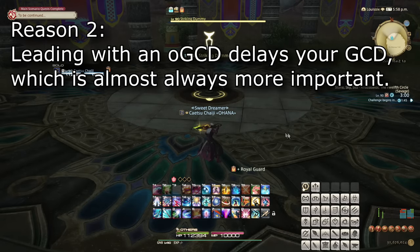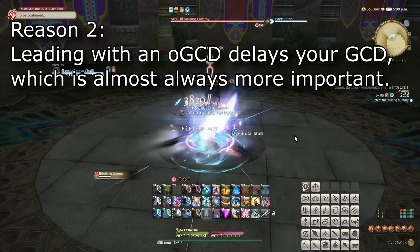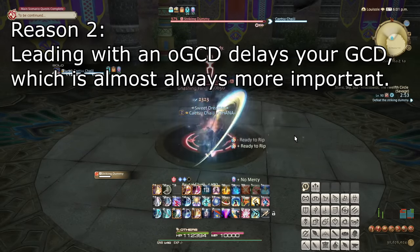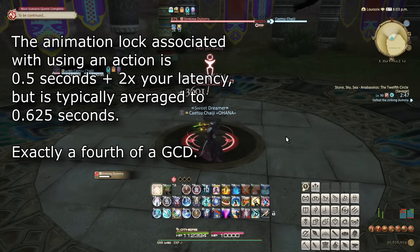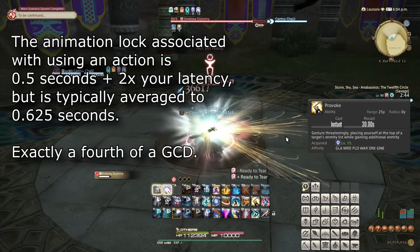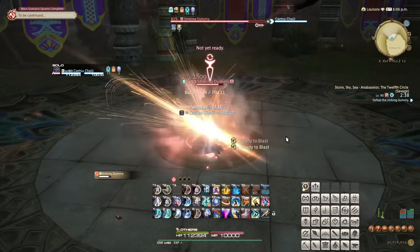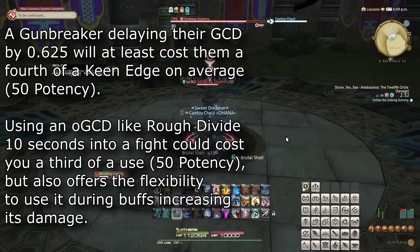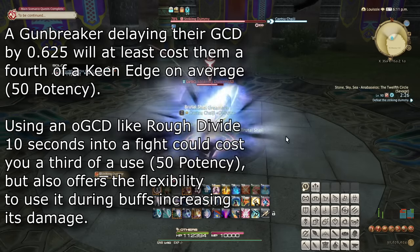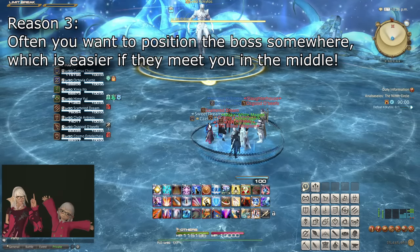The second reason is that, in most cases, leading with a GCD attack will mean that the GCD lands at 0 seconds of combat. Leading with an OGCD will instead, at minimum, postpone your first GCD to around 0.625 seconds. Sometimes tanks will use an OGCD like Provoke to pull anyway, but the main reasoning is that, as you only get one GCD every 2.5 seconds or so, maximizing the number of GCDs you get over the course of a fight is going to maximize your damage, even if using an OGCD sooner puts that action on cooldown to recharge sooner. In most cases, you want to use a GCD as your first action, even if that is a ranged attack.